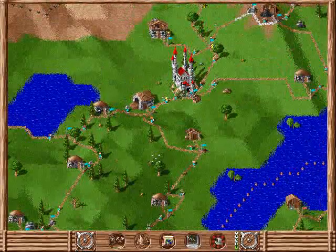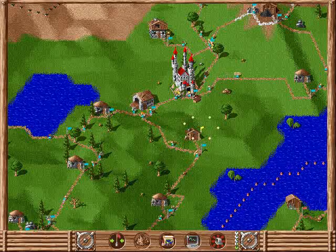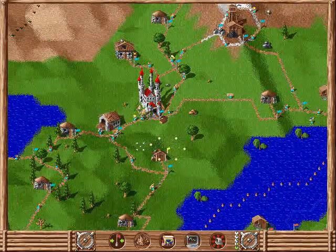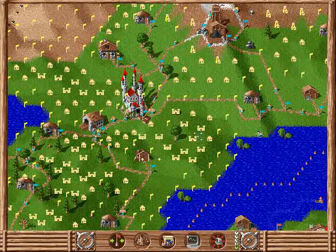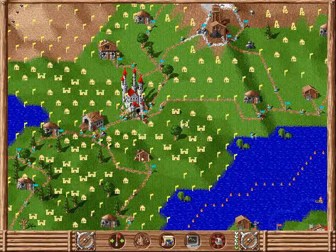The woodcutter has cut down quite a lot of trees — we've got a lot more space now. The downside is that we'll run out of trees eventually if we don't place a tree planter, so here might be a good area to put our second farmer.